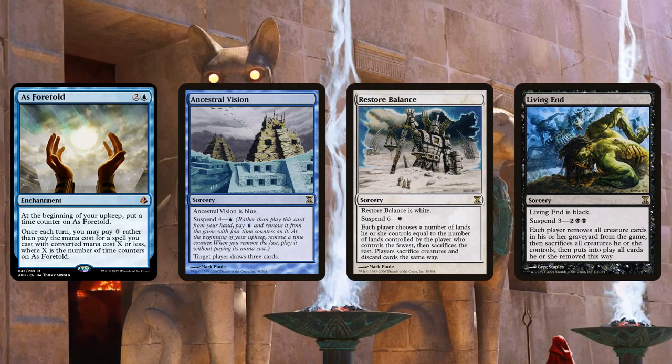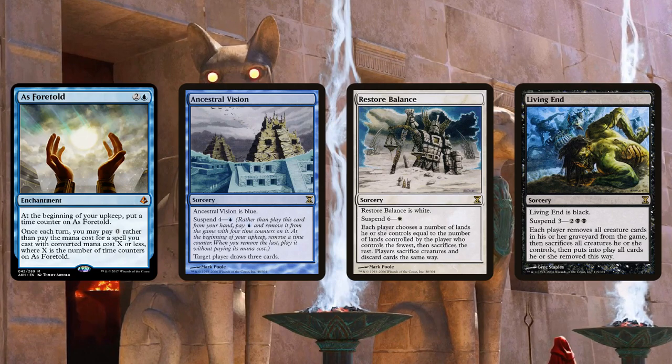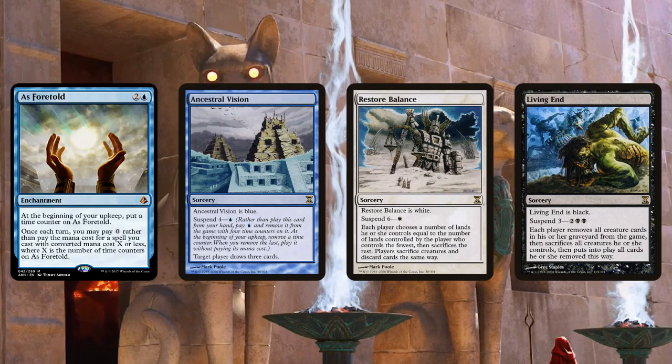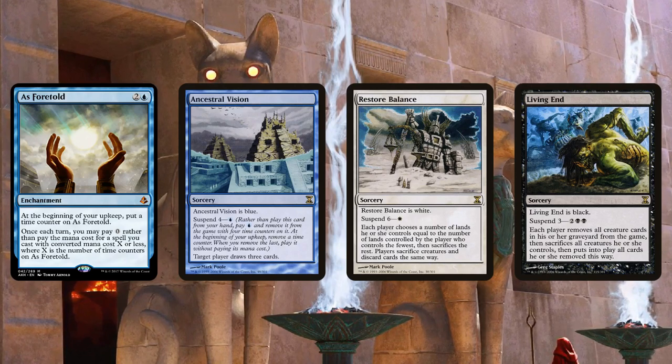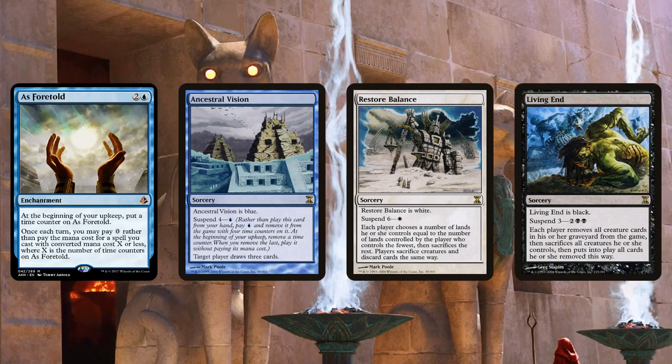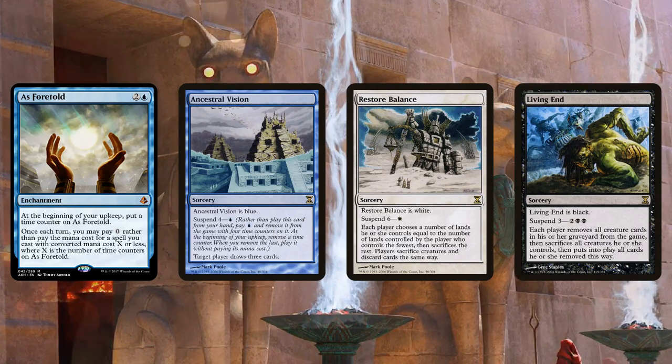Like we saw with the Reanimator decks with Brain in the Jar and the Expertise cycle — people were really hyped for those cards when they were spoiled, and every once in a while someone would 5-0 a league, but they never really came into their own. So it'll be interesting to see how this actually turns out.